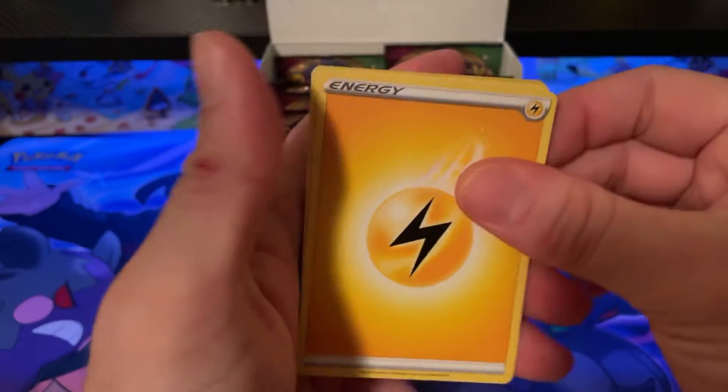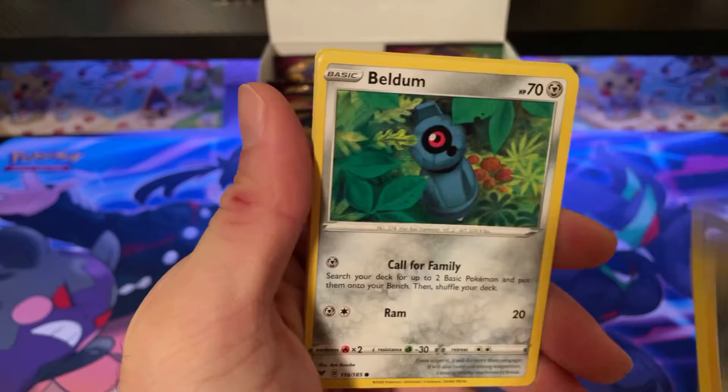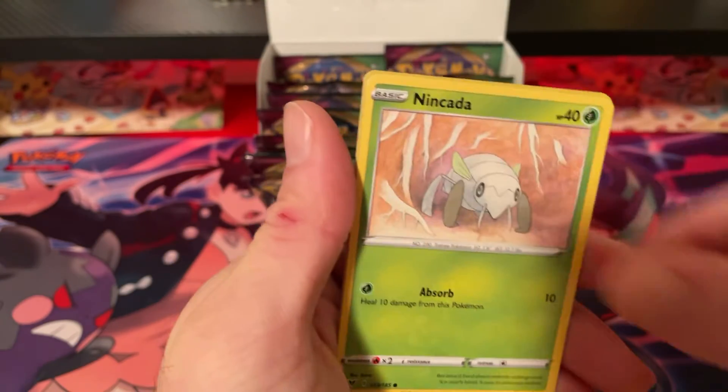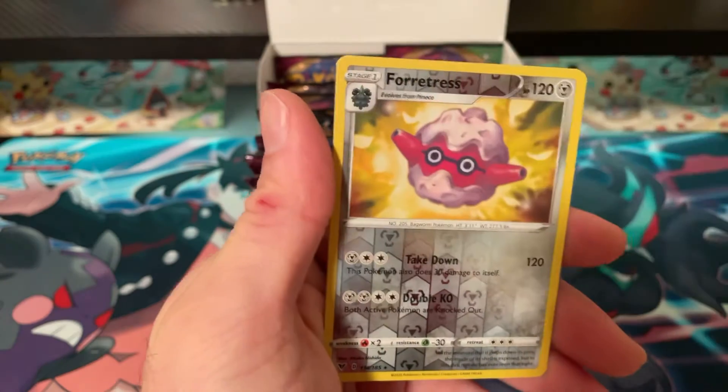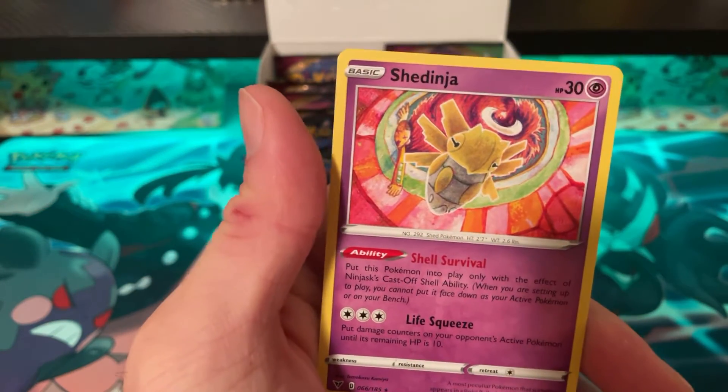Pack thirteen: Lightning Energy, Croagunk, Automatic Energy, Galvantula, Beldum, Milcery, Whoopper, Ninjask, Whismur, Forretress, and Shedinja.